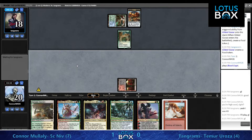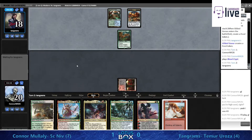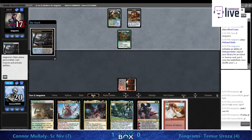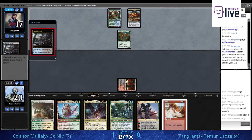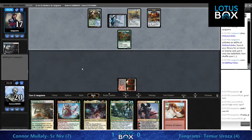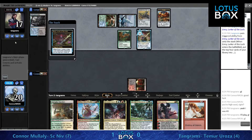Conor wants to hit a fetchland next turn above anything else. Fetch land, get that Forest, really get off to the races - if we draw a fetchland, that's just multiple lands this turn. Seems like exactly where we want to be. Scrabbling Claws - okay, that could mess up this fetchland plan a little bit.